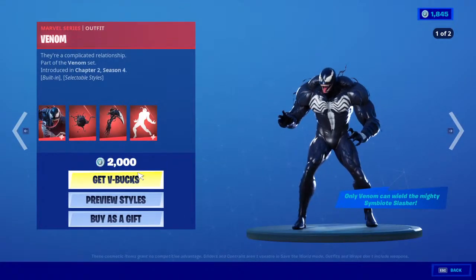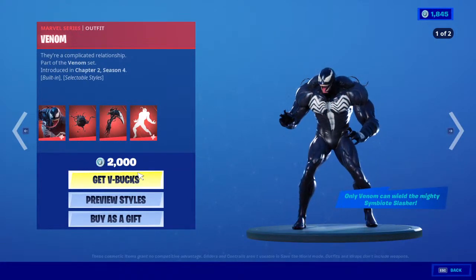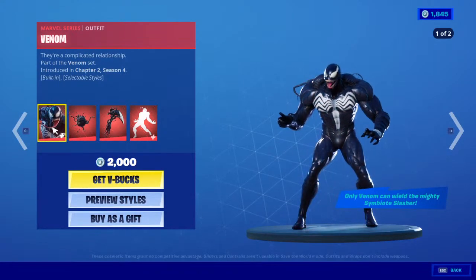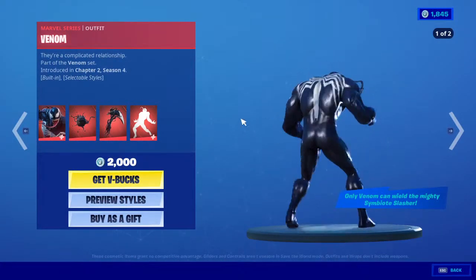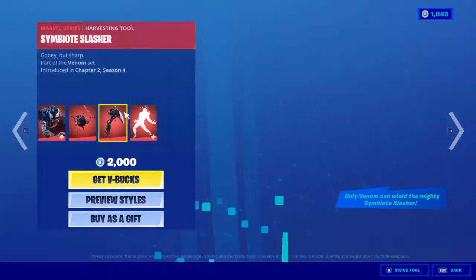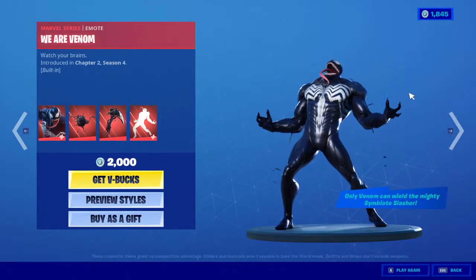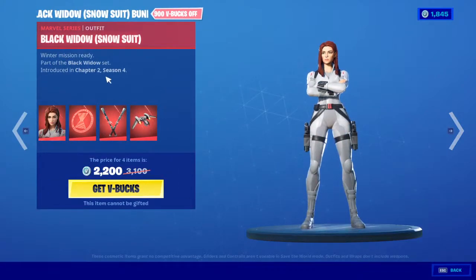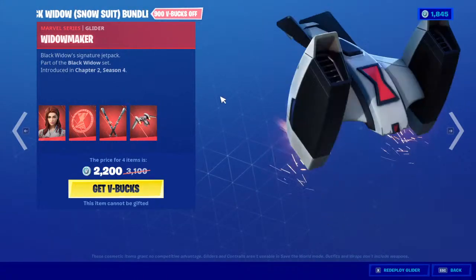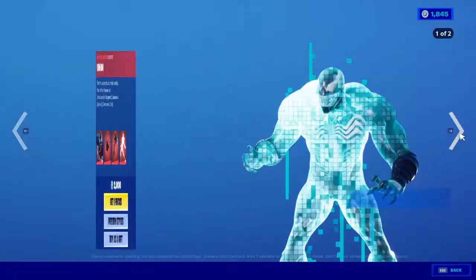Now we're going to the best skin ever since Chapter 2 — it's actually Venom. Venom comes in 2 different styles with a backbling and a pickaxe, which looks really cool. Also the animate emote for 2000. You can also buy the Black Widow bundle — skin, backbling, pickaxe, and glider — for 2200 V-Bucks, or you can buy the skin only for 1500, the pickaxe for 800, and the glider for 800.